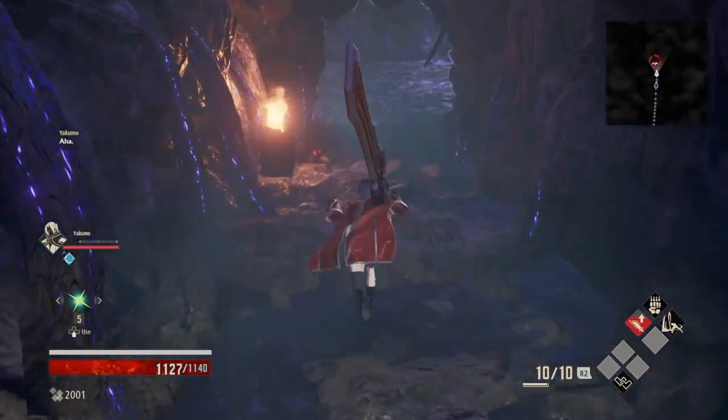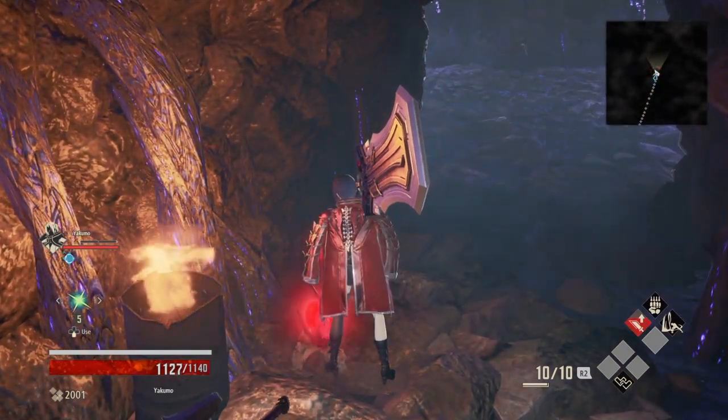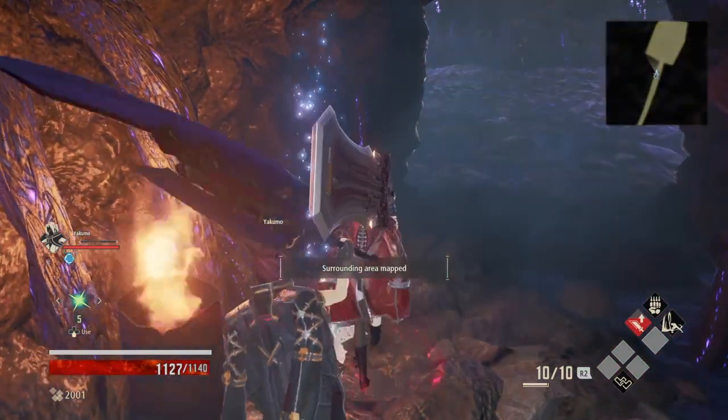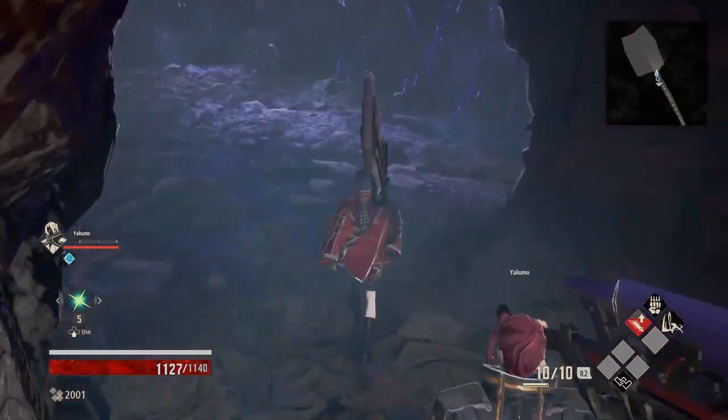But still, it'll make us basically like an impenetrable wall when blocking. Pair that with a certain blood code we're gonna get later on and it's amazing. We've got a great tank build.